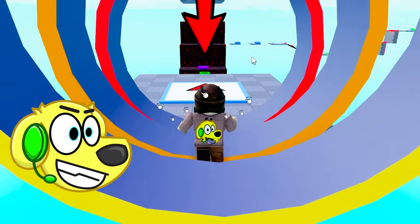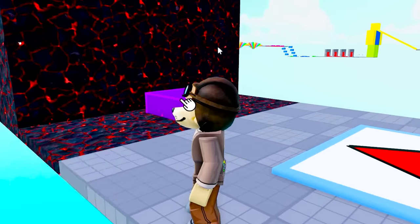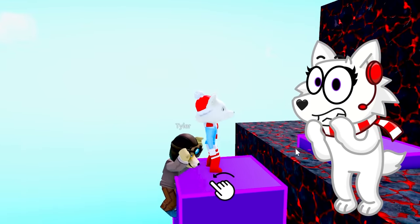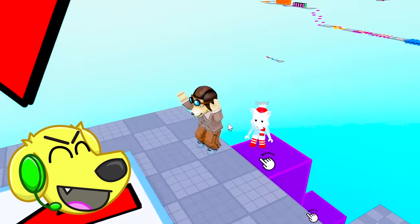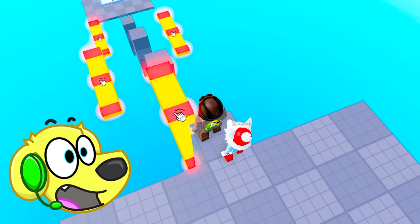Especially with minty gum — glad I'm team bubble gum. World's worst gum flavor! Check this out, Snowy — we have the stairs of doom. One mess up and you are doomed. We have to go up these elevators — be very careful! Yes, we made it past the stairs of doom! Okay, what's next?